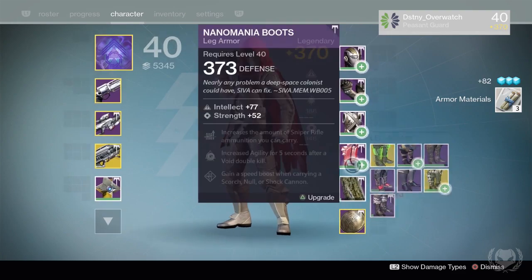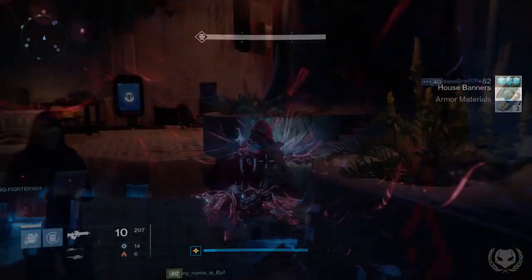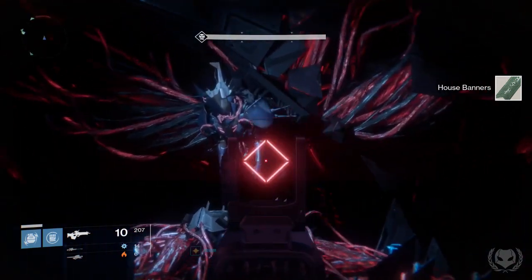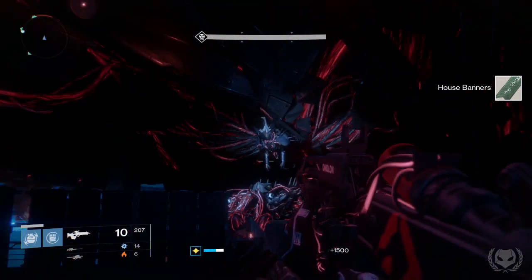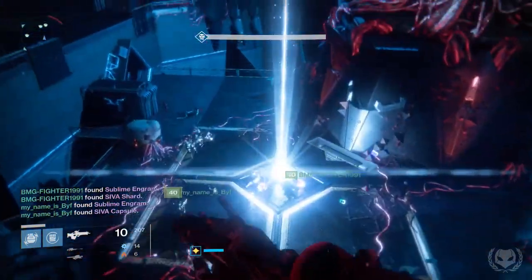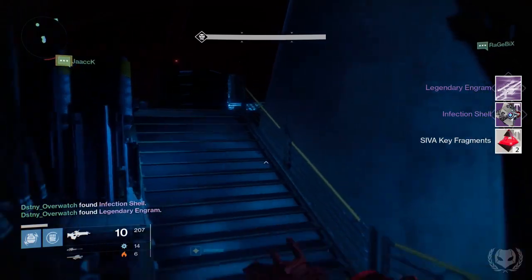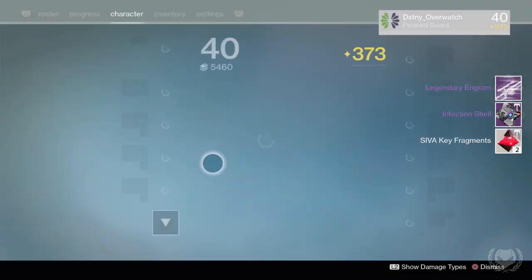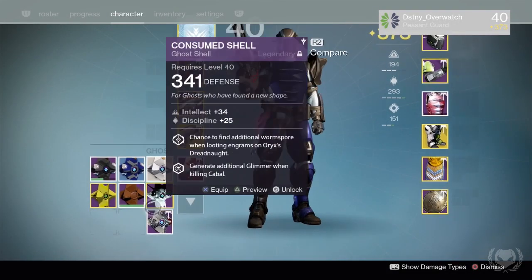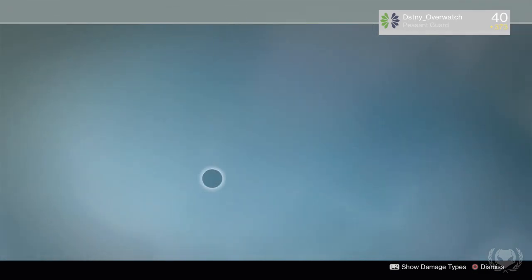The second method of acquiring a ghost — and this may seem kind of obvious — is from the new raid, Wrath of the Machine. The Infection ghost shell has a chance to drop from the first phase of the final boss fight with Aksis. This one might be a bit more difficult to get because it is a random drop, and you can only get loot once per week per character, so that is three chances at getting the ghost shell. If you don't get it, you have to wait until the next weekly reset.